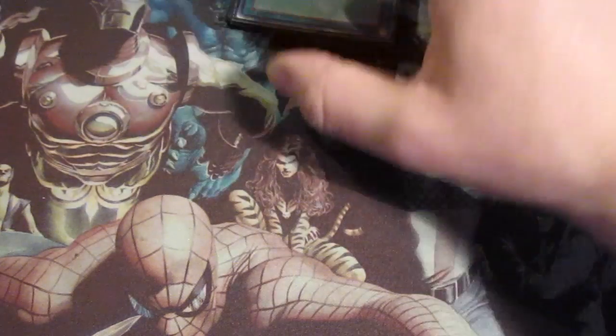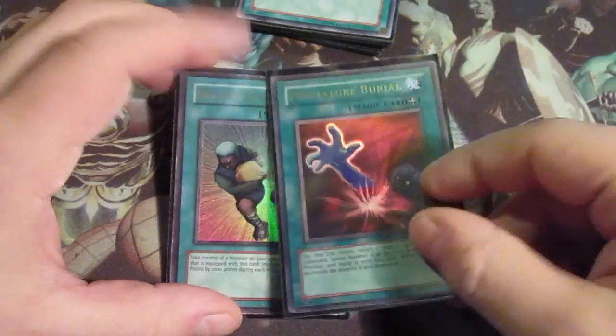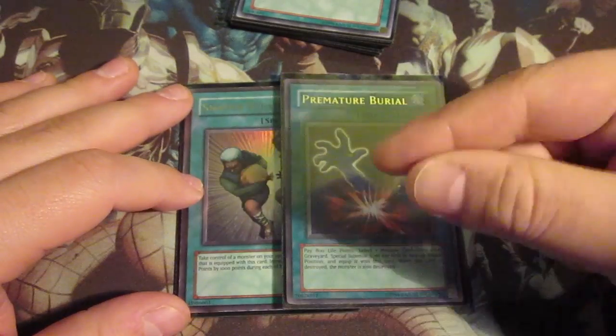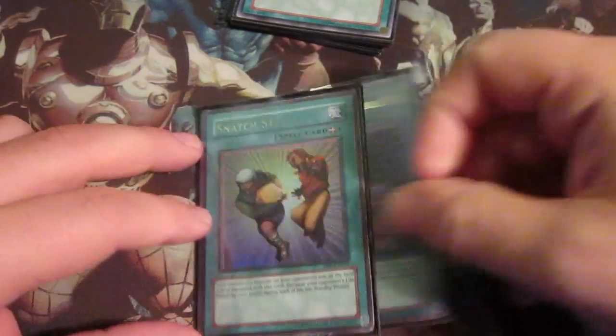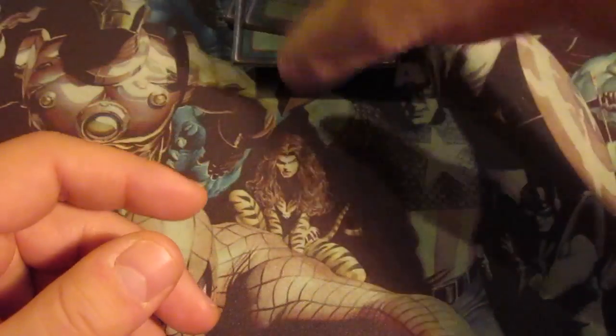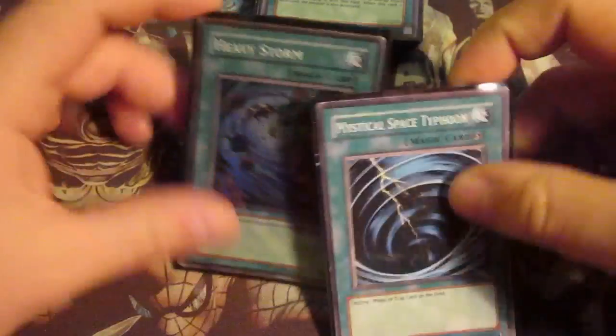And then for your equip cards: one Snatch Steal and one Premature Burial. This is the reason why you keep the MST - you want two MSTs. And for your back row removal you got one Heavy Storm and one Mystical Space Typhoon. You have to keep them for a big play.